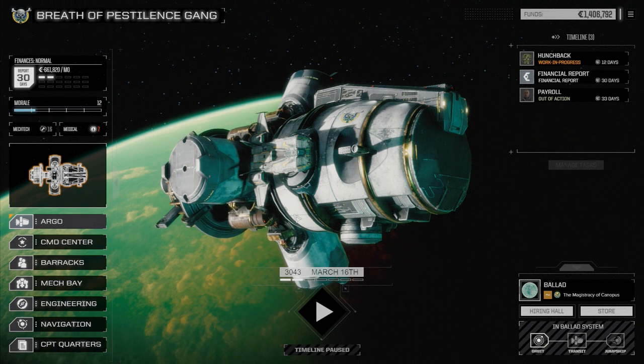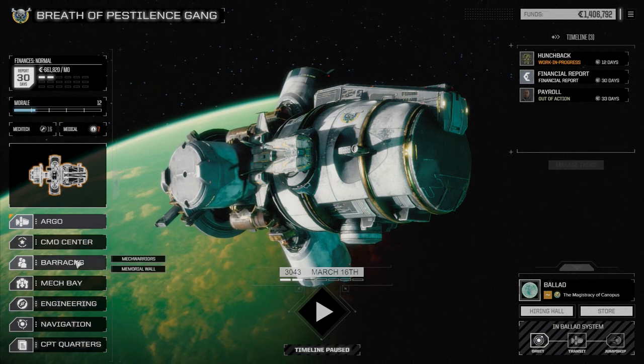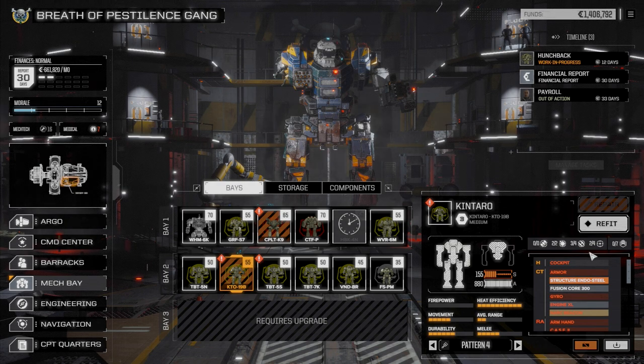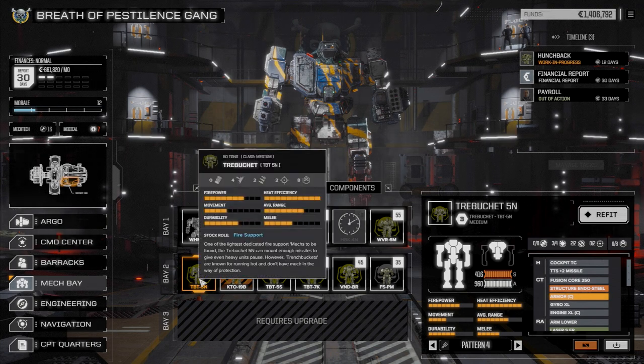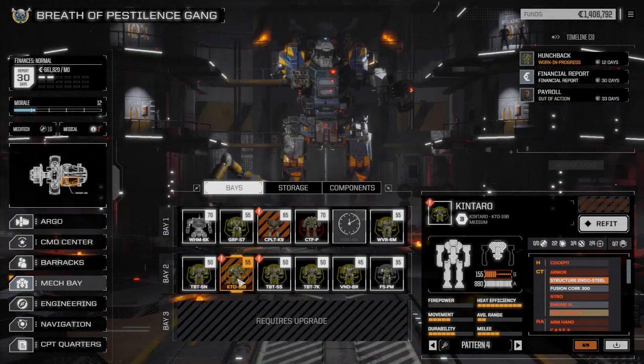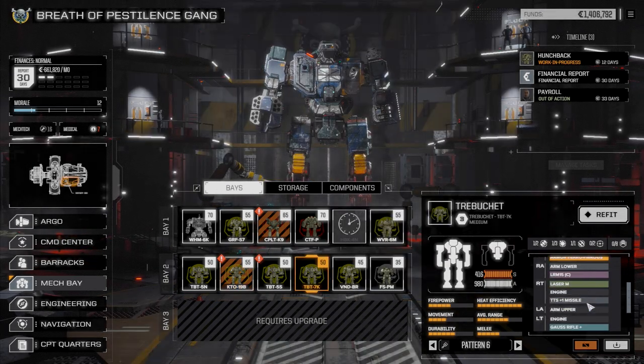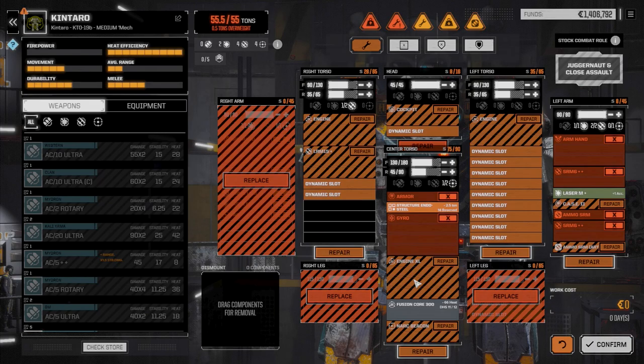We've got the hunchback coming back and we're doing okay with 1.4 million. I had to take a break to think this through. Rather than switching everything around between the wolverine, griffin, catapult, and trebuchet, I think the kentaro is going to work better. It's a 55-ton mech with four missile hardpoints and two laser hardpoints. We can remove Flatliner's current mech and put stuff into the kentaro to upgrade it.